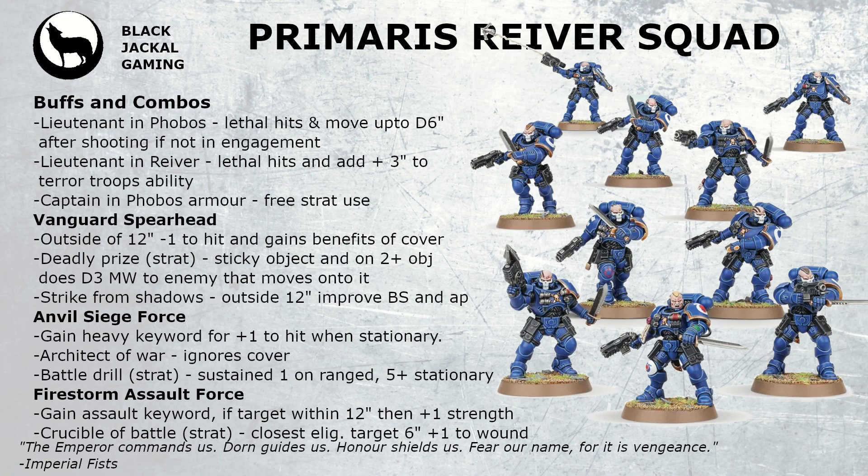There's another stratagem called Strike from Shadows: when outside 12 inches of your target you improve the Ballistic Skill and AP of your ranged attacks. This is quite nice when targeting characters — with a lieutenant giving Lethal Hits, you're getting a minimum of 10 shots from the five-man unit with Precision, hitting on 2s with minus one AP. There's a good chance that targeting a Toughness 3 character with three or four wounds you might actually be able to take them out in one round.